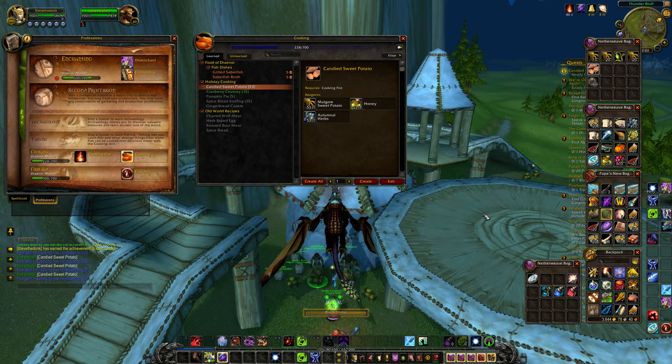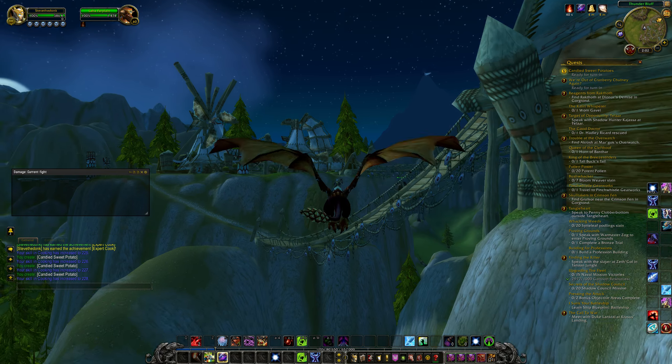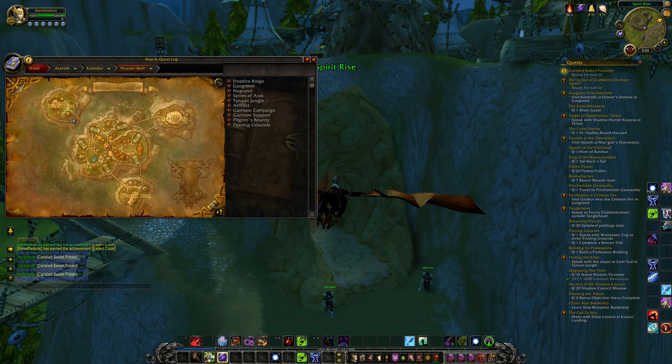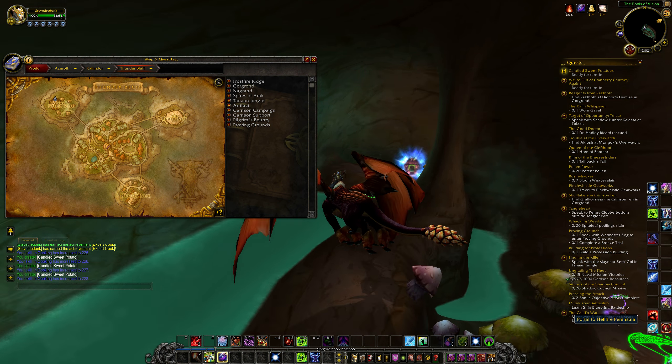Now we need to make our way to Orgrimmar. The easiest way to do that — first things first, you need to be level 60. The fastest way we can get there is going into the Pools of Vision and teleporting to the Hellfire Peninsula.